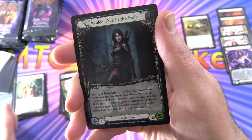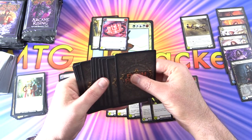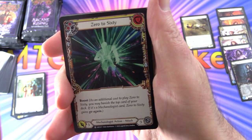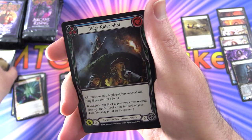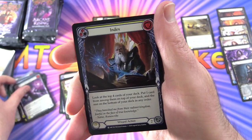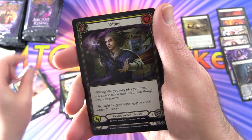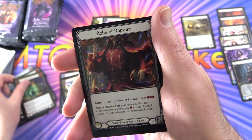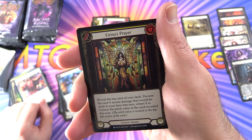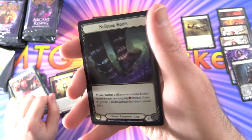We've got Azalea and Azalea Ace in the Hole — the older hero. Next pack: Zero to Sixty, Ridge Rider Shot, Zipper Hit, Hamstring Shot, Rune Flash, Index, Amplify the Arknight, Cadaverous Contraband, Lead the Charge, Rifting, Fate Foreseen, Robe of Rapture. Rare is Take Cover, along with El Rina's Prayer — nice stained glass artwork. And a foil Null Rune Boots.